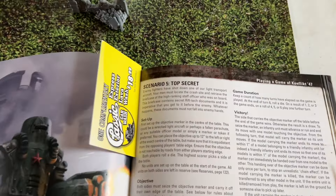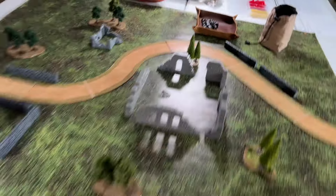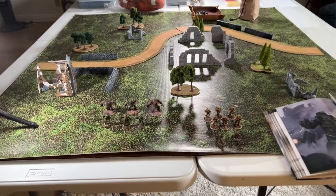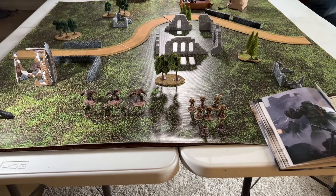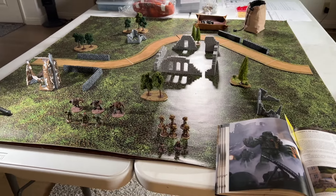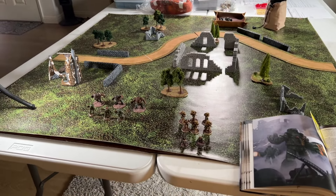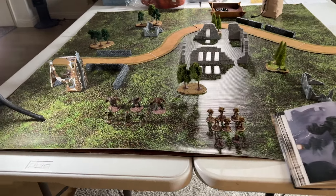In this scenario we will be playing Scenario 5 Top Secret, where both forces are trying to get the objective in the middle of the board. I'm going to only play four turns because this is a learning game for me in terms of Conflict 47. There are rules that are interchangeable between bolt-action and Conflict 47, but there are a few key differences. Let's go into the forces.